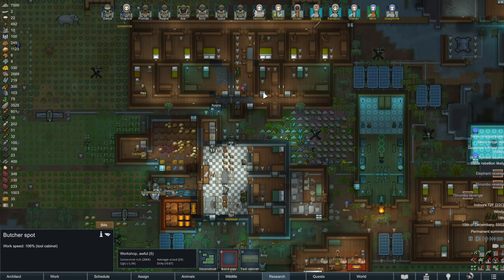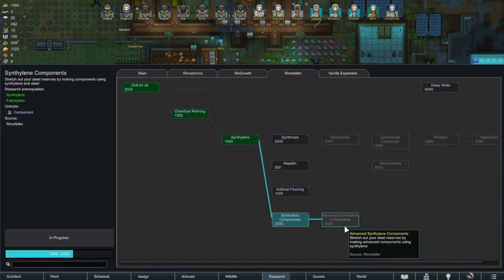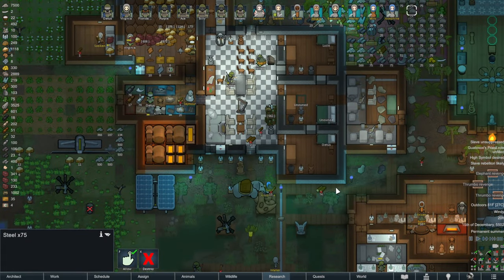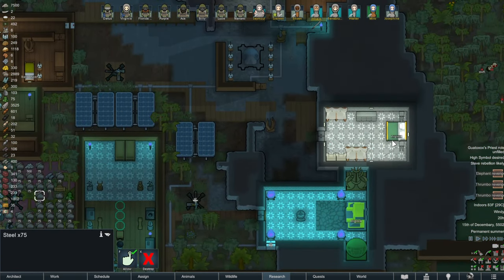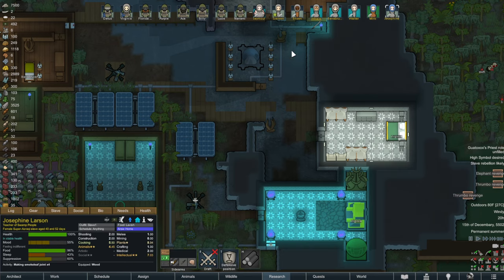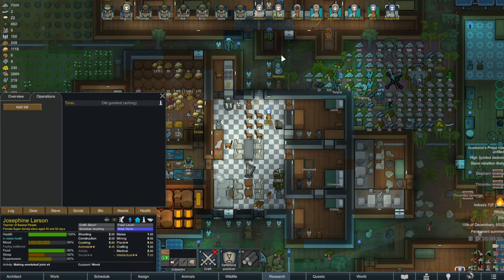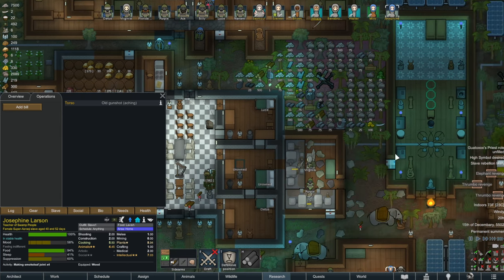That is where we're going to leave it for today. We're almost done with the research to start getting advanced synthetics, which will also build advanced components. We have almost gotten a couple of new people. We unfortunately lost Wallace — the greatest loss our colony has ever experienced. We did build Virginia's new room and she's pretty satisfied with it. We've gotten just about everybody installed with a joy wire to help with moods and hopefully drive down slave rebellions. We're kind of out of wardens — we'll figure that one out in the next episode. Hope you guys enjoyed — leave a like down below and I'll see you in the next one.